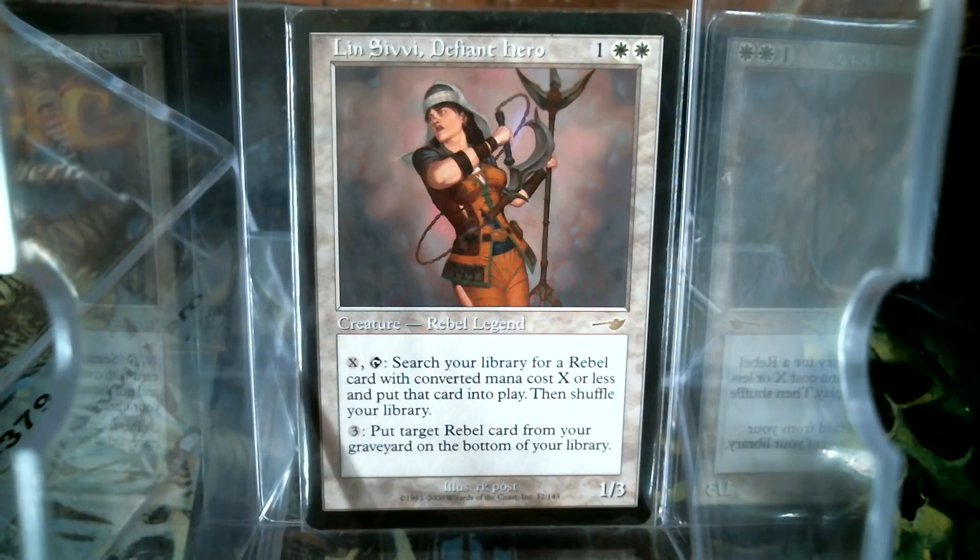Back in Mercadian Mask Block, they gave us the Rebel creature type. What they did was, Lin Sivvi was the absolute queen of the Rebels. They called them Gators at the time, as in one who gates, but I never understood why they didn't call them Recruiters. Anyway, three mana, 1/3, but her real shining star ability is you pay X and tap to fetch a Rebel from your deck into play.